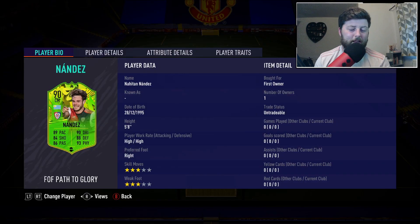What is going on guys, today we are looking at Nandez, the Uruguayan centre mid for Calgary. He is a 90-rated CM and he is the first or second Path to Glory 2 that we packed. I want to say second out of the guaranteed.